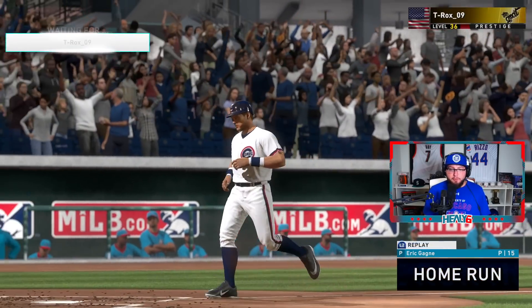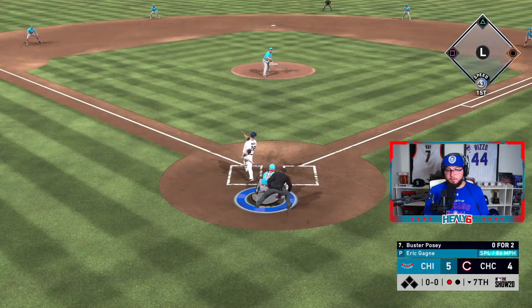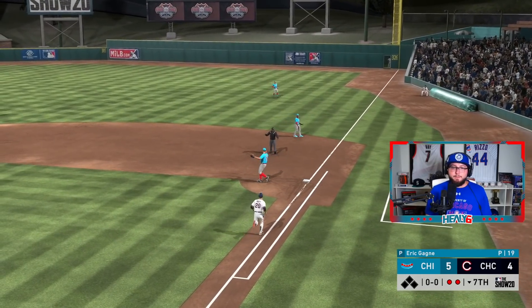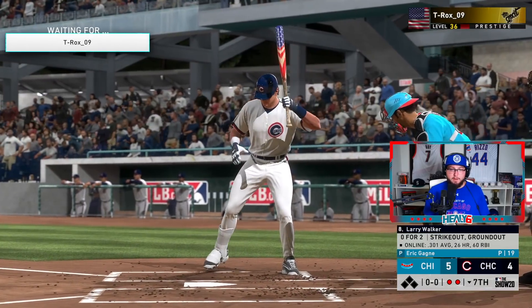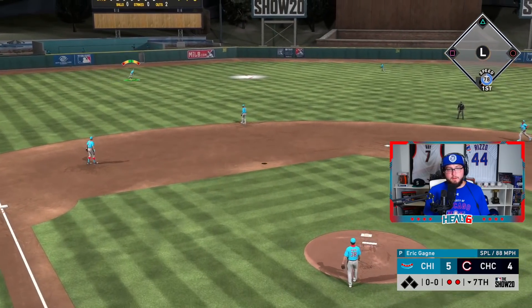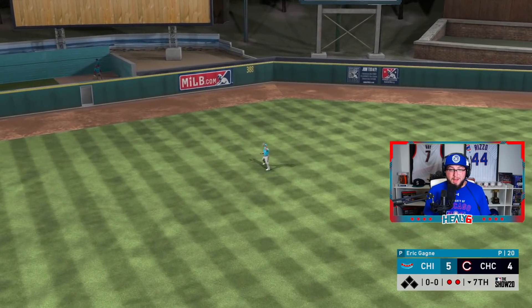Strike him out — two outs. Come on Gagne, need you out of this inning. He had two hits off him so far in this game. There we go — we're going to catch this one. We're only up one going into the eighth inning.